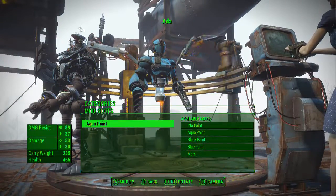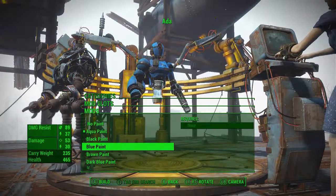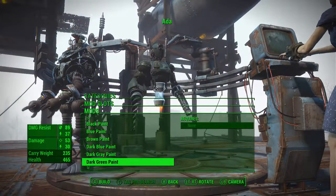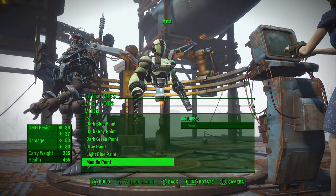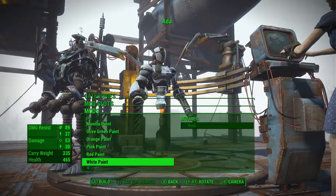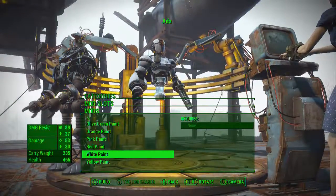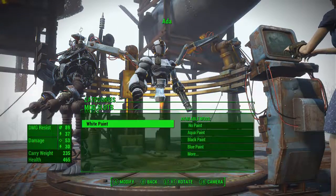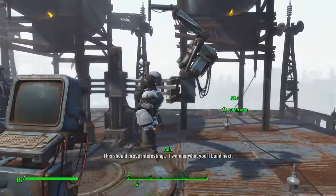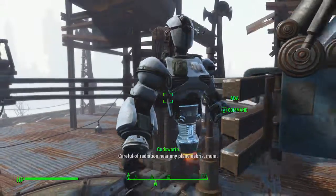Alright, now paint. She's got some aqua paint going on now. The black paint looks pretty cool. Blue paint — I like the blue paint. Dark gray, dark green, gray. The colors. Red paint, white paint. Let's go white paint for now. Dude, this is awesome. Look at Ada! That is freaking epic!